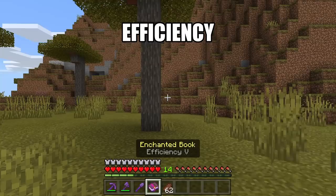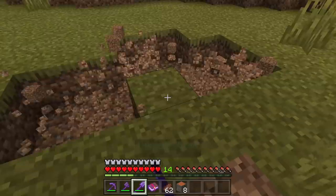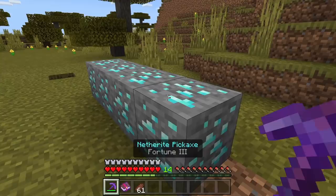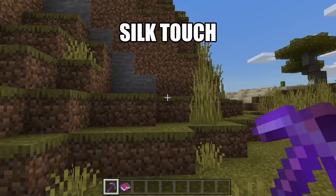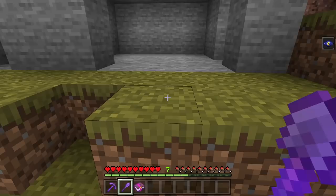Efficiency can be applied to any shovel, axe, or pickaxe. It will allow you to mine through blocks faster. Fortune can be applied to any pickaxe except for a pickaxe that has already been enchanted with Silk Touch. It will give you the chance to get more ores when mining. Silk Touch can be applied to any pickaxe except for a pickaxe that has already been enchanted with Fortune. It will allow you to obtain certain blocks that you wouldn't normally be able to obtain — for example, grass blocks and ore blocks.